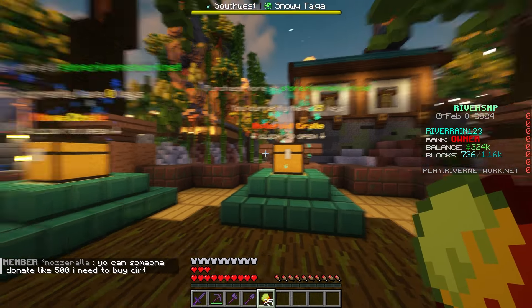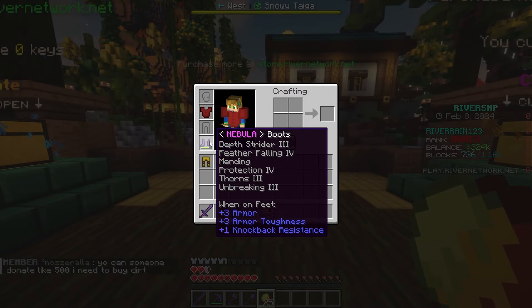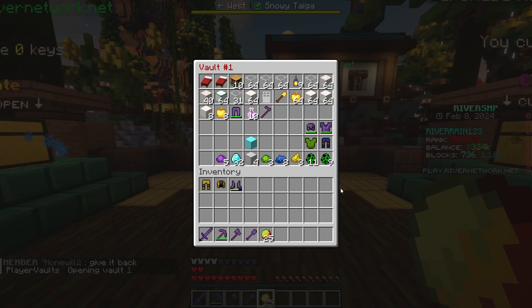Last episode I think we opened up like five of every single craikie. We ended up getting some decent pieces — we got Nova leggings, a Nova helmet (which isn't really part of the set), and an asteroid chest plate. But in this video, I want to try to see if we can get a full asteroid set. I don't think I have any more asteroid pieces; I'm just going to look around real quick.